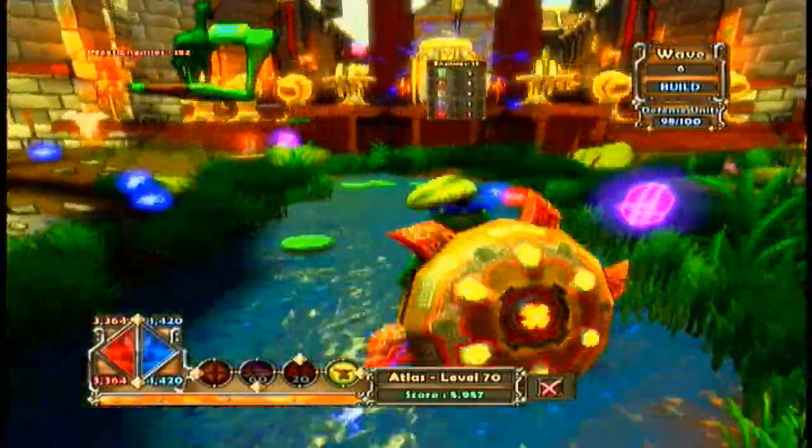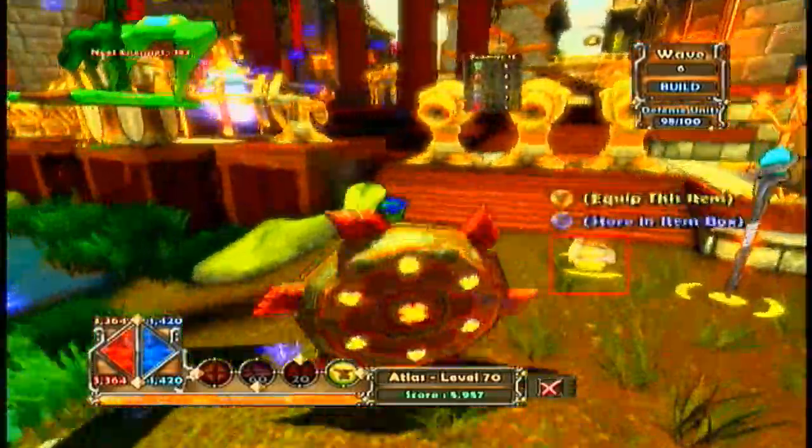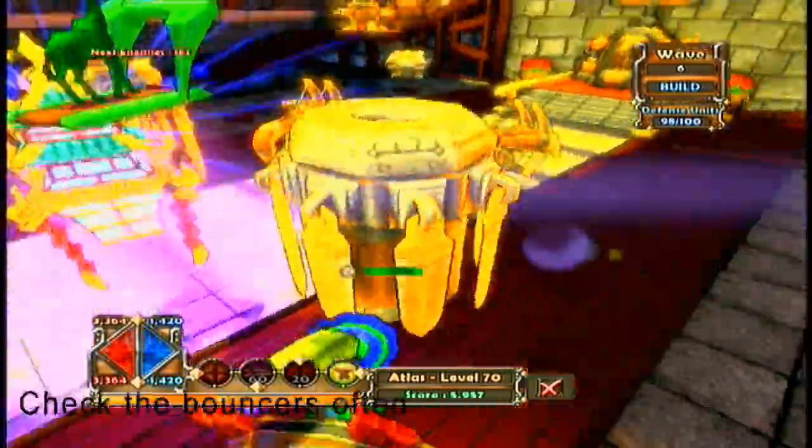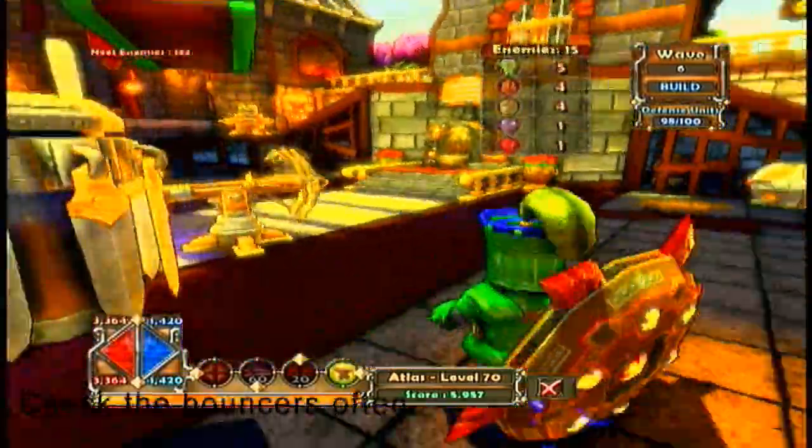First, you set three bowling ball turrets there, two harpoons, slice and knife in front of the crystal, and the same thing with bowling ball turrets on the other side. Two slice and knife, two harpoons, and two bouncers over there.